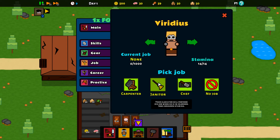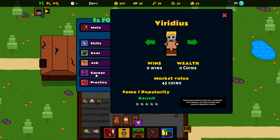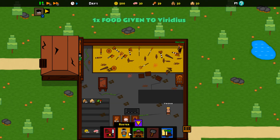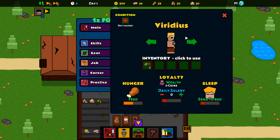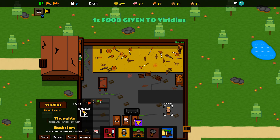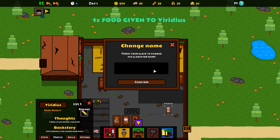We can click here to see our gladiators — good old Viridious. We can feed him, send him to bed. He's got various skills we can unlock. We can change armor, weapons, and stuff — we'll leave this as is for now. We can put him on a job, so the first job I'm going to give him is janitor — get him to do some clearing up. This shows his value and his fame. We've got practice, auto practice, focus — let's go with stamina.